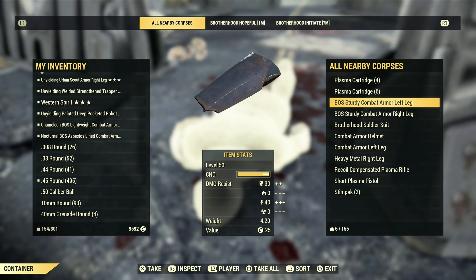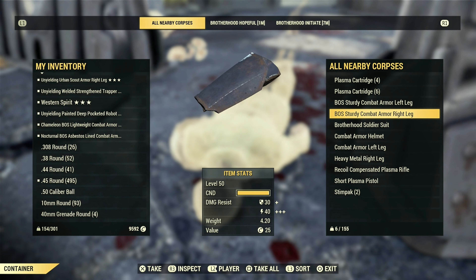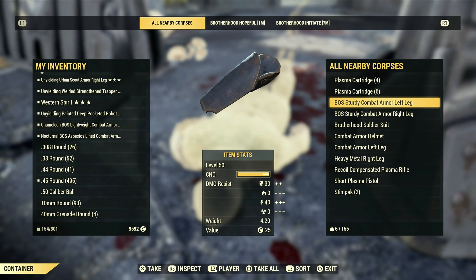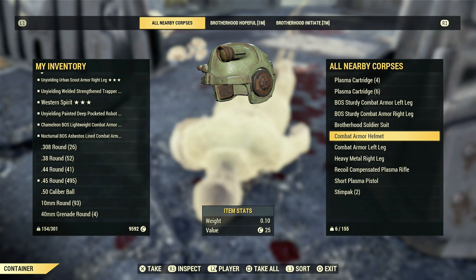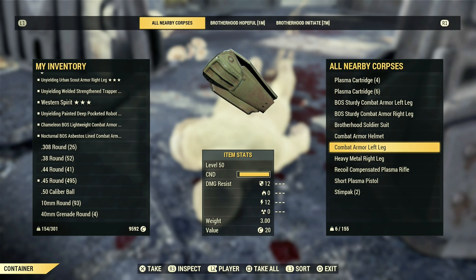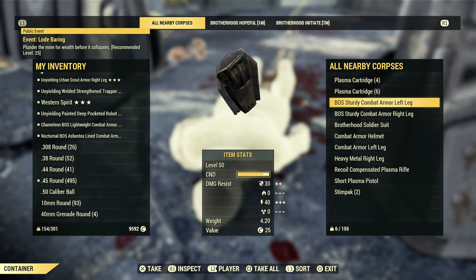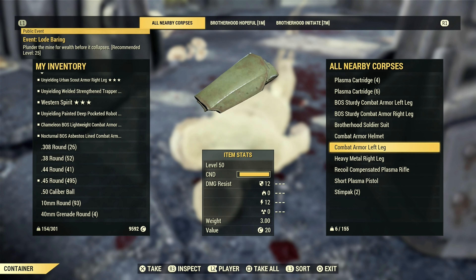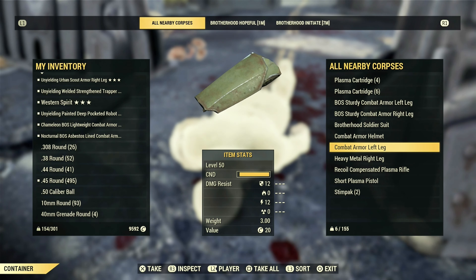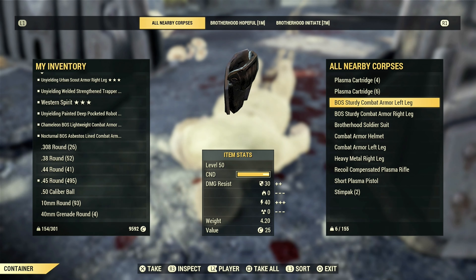These are the armor pieces we're looking for: the Brotherhood of Steel left leg and the Brotherhood of Steel right leg — that's almost half our body done. The Brotherhood of Steel version comes with a modification that normal combat armor doesn't. You can see the unmodified combat armor versus the modified Brotherhood of Steel left leg version — there's a massive difference. I know I'm level 50 so it may not look as dramatic, but in the early game small modifications like that can be a huge improvement.